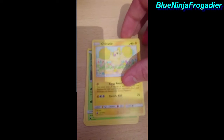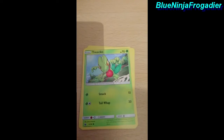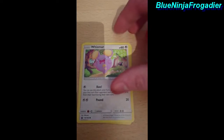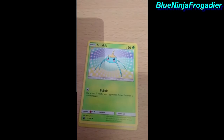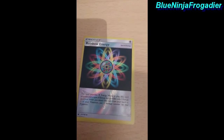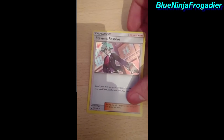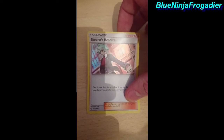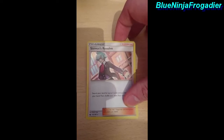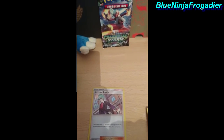We got Fairy Energy, Toadpool — sorry I can't pronounce that one — Hiker, hello there, Chinchou, Wismur, Volbeat, Slugma, Circus Gate, Rainbow Energy, and Steven. When I moved it I saw the shine — nice, I'll check that. That just made me happy enough. Of course we got one more to go so let's dive right into it.